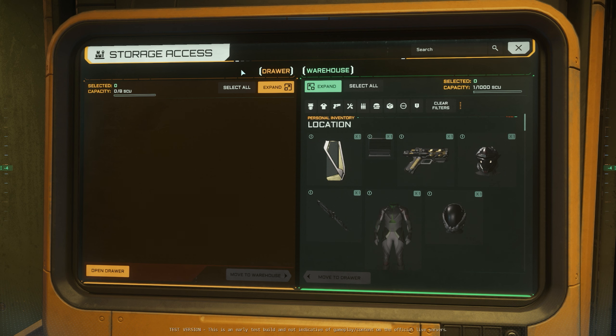Yeah, look at that. Warehouse, drawer — we got different filters here. We got the armor, we got the clothing, weapons, container, sustenance.